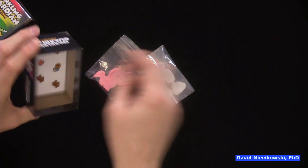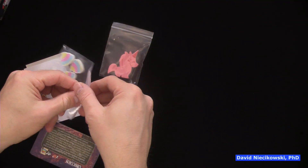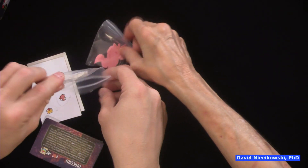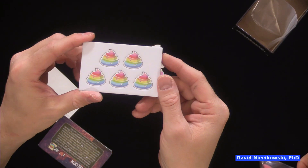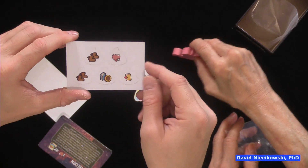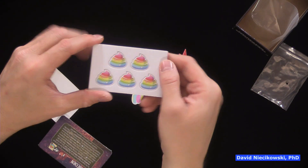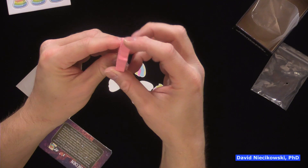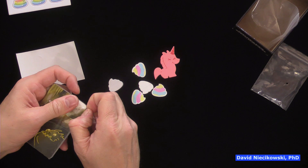Oh my goodness — you have unicorn poo! Seriously, it is! And you have some punch-outs here. So I guess this is an upgraded component — maybe you put this on the board and then reveal what's in the unicorn poo. Look at that — it's so cute. That's why we back his games; the production value is so cool.